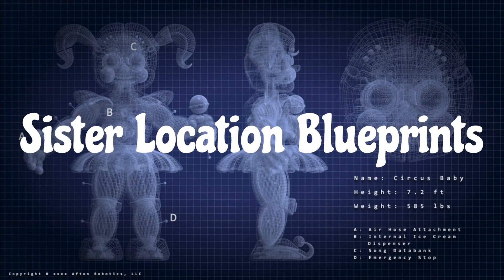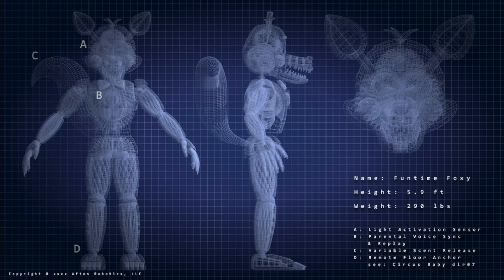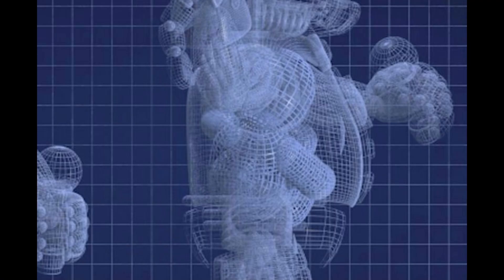Sister Location Blueprints. This is a rare boot screen in FNAF Sister Location. There is a 1 in 10,000 chance when you enter a room, you will come across blueprints of the four main Funtimes. These reveal the heights and weights of them and the parts of the animatronics that would lure in kids. In Funtime Freddy's blueprints, there seems to be a child in his stomach.